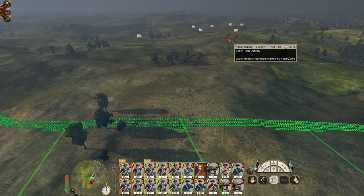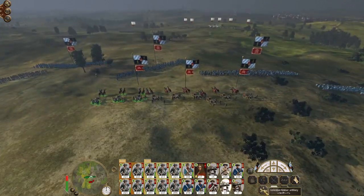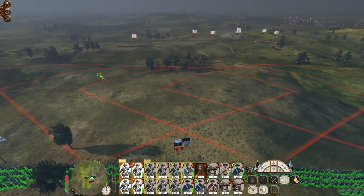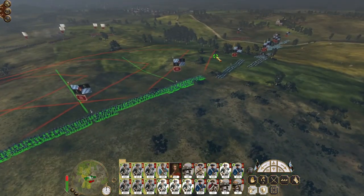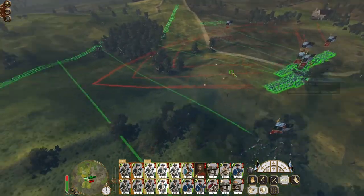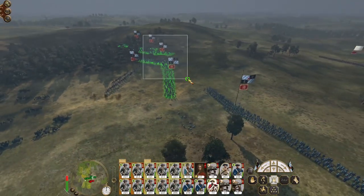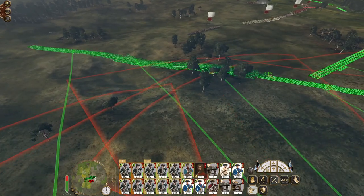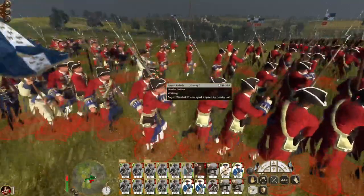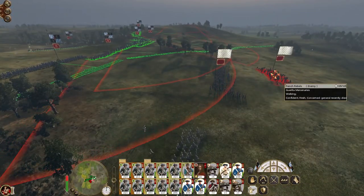They've got guns but I've got more. If they elect to sit back and play the artillery game, there's only one way that's going to go. They've accepted the reality of their situation. The standard AI behaviour for artillery left to their own devices is to go for the enemy's guns. Enemy general is being killed — he was commanding one of those artillery units. So here's their rebel force: French rebel unit, Swiss grenadiers, Bilkley's regiment, West European mercenaries, line infantry, Fusiliers, guerrilla mercenary.